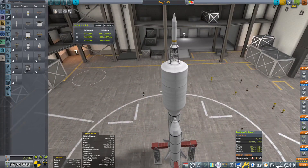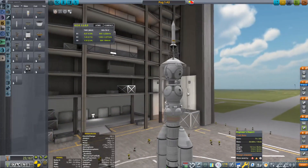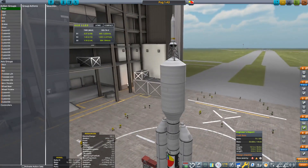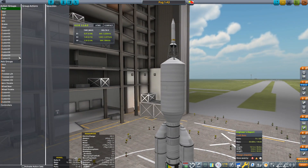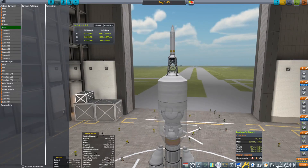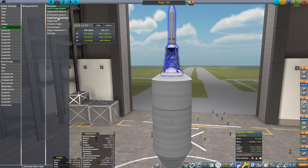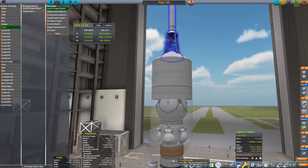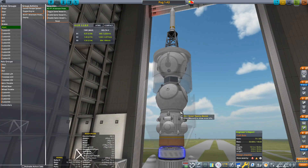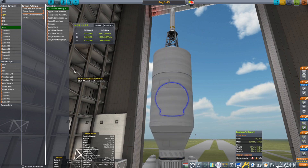Step one: I want to create an abort system and check it. We're going to go over to action groups — remember this is for Kerbals and I want my Kerbals to stay alive. Evidence from last week accepted. So on abort, we're going to fire this off — toggle that engine, deploy the fairing so it can get out of there, and decouple this decoupler right here that's attached to that pod.